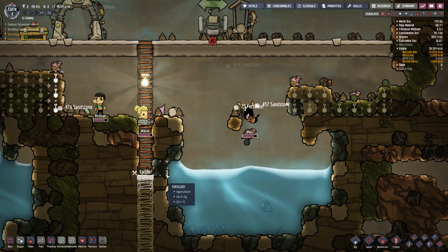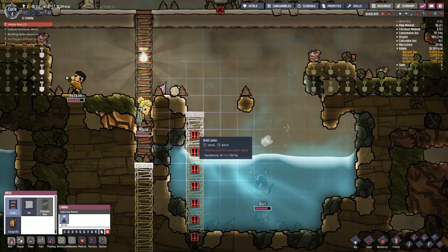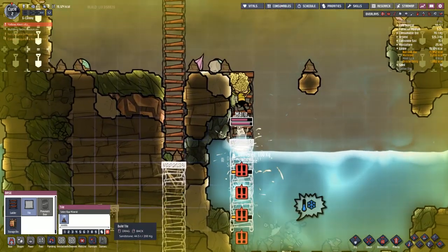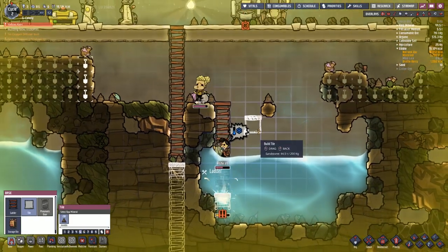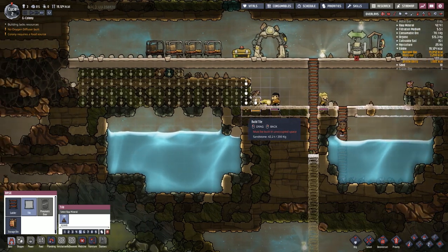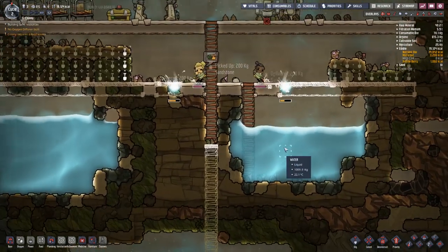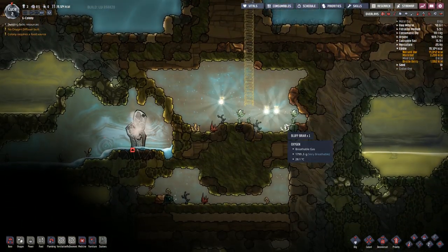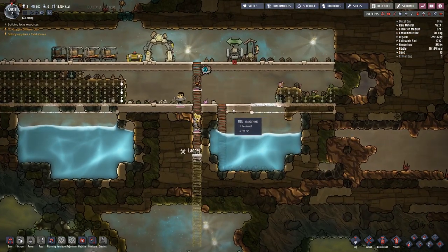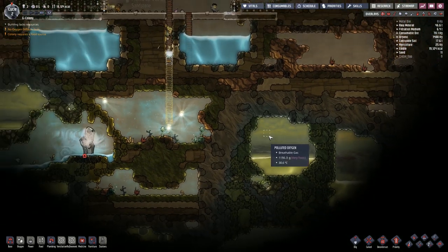This person is now stuck and can't get back across — they've actually fallen into the water. Brilliant start. Let's go over to ladder, change that to maximum priority, and build up straight so this person can get out, because otherwise they're going to drown and that is not what we are aiming for. Let's go over to tiles and wait for them to crack on. We might have to think about pumping water around, but we also have polluted oxygen over there and polluted water down there — maybe we run the pipe across and dump it in there.